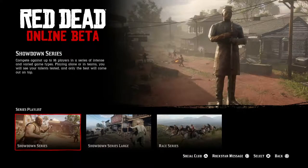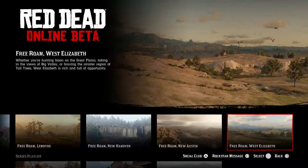What you want to do is hit any random location on the map — like New Hanover, New Austin, or whatever area you want to travel to. Hit X on that and it's going to take maybe two or three minutes to load up, then you'll spawn in that area.